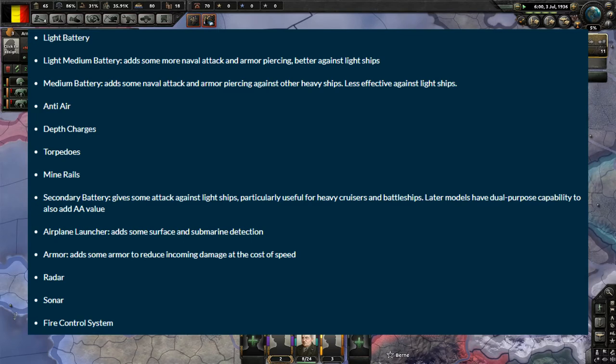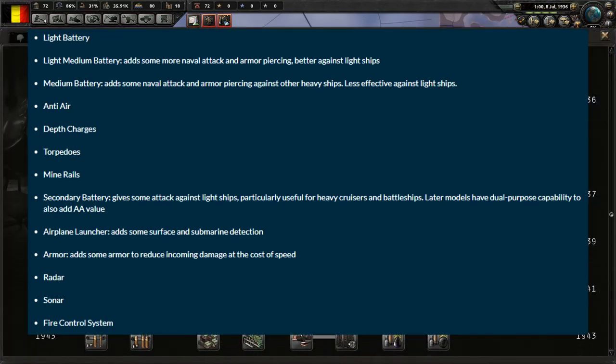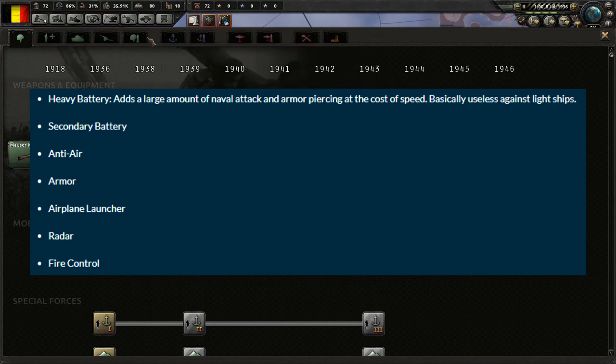I love this — I can't wait to make my Bismarck types. If you've played World of Warships, you'll know I love the secondary build of any ship that has one, mainly the German ships. I'm going to make so many secondary builds in Hearts of Iron 4. Also, airplane launchers add surface and submarine detection — that's your scout planes. Armor makes incoming damage less effective. Heavy hulls have heavy batteries, giving a tremendous amount of naval attack and armor piercing at the cost of speed — pretty much useless against light ships, but if you hit them it'll do a lot of damage.